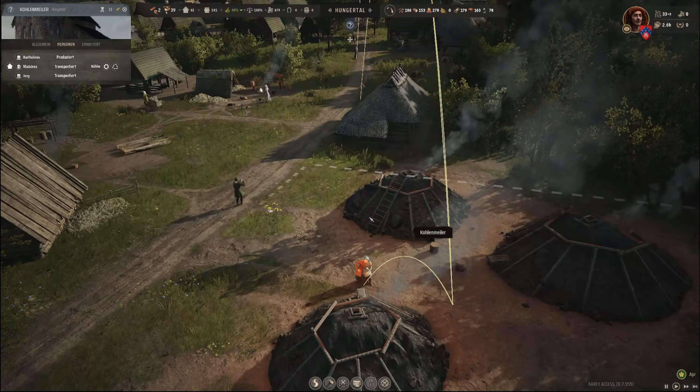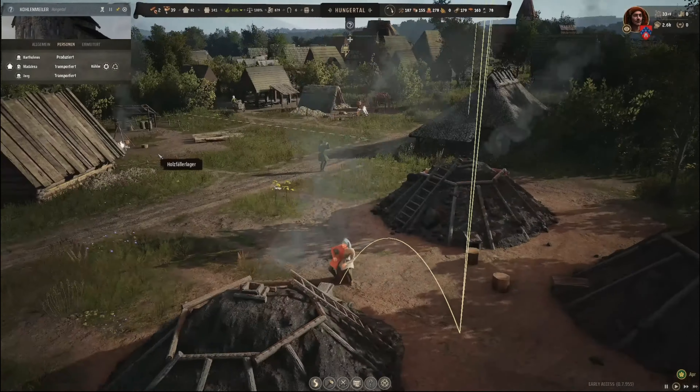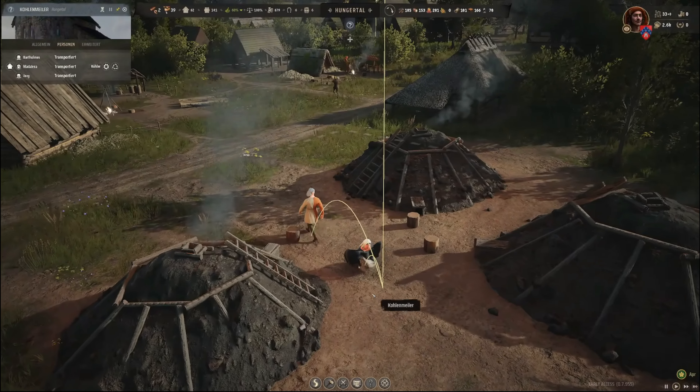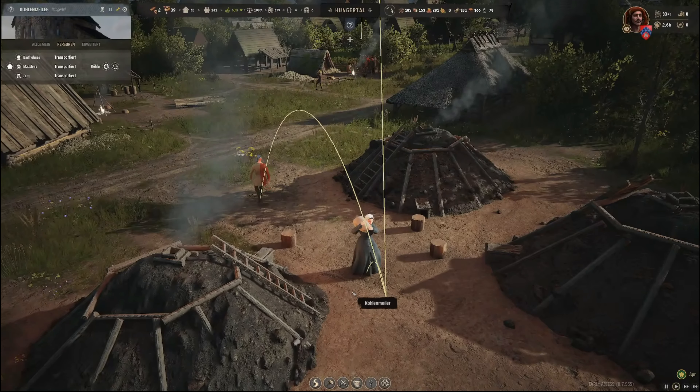Er hebt einfach nur den Sack auf und dann ist gut. Er hatte gedacht, dass sie jetzt hier irgendwie in einer Schaufel noch die Kohle rausholen oder so. Da hinten kommt Magdalena, glaube ich. Ist ja auch geil – Bar Träums produziert. Dann sitzt er eigentlich nur da und kokelt und wartet, dass der Kram dann fertig ist.